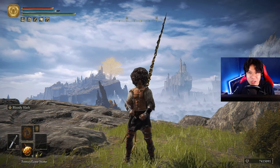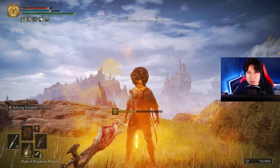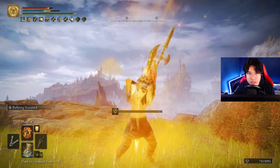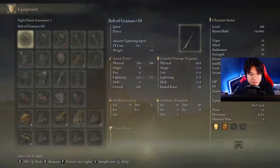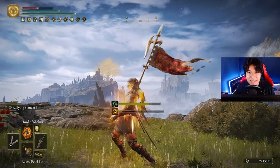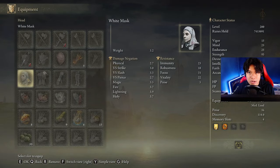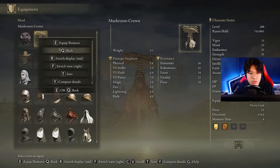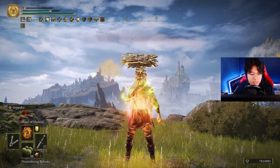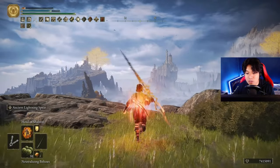First of all, use a Frenzy Flamestone, then use Bloody Slash. Just after that, use your Flask of Wondrous Physick and a Pickled Turtle Neck. Then cast Howl of Shabiri, and as soon as Madness procs, switch your Black Dumpling for the White Mask. Refill your FP, use a Roped Fetid Pot, use the Commander Standard buff, then use Seppuku, and quickly switch the White Mask for the Mushroom Crown and the Lord of Blood Talisman for the Kindred of Rot Talisman. Use a Roped Fetid Pot, use a Neutralizing Bolus, then remove the Mushroom Crown and switch the Kindred of Rot Talisman for the Lightning Scorpion Charm, and you're ready to go.